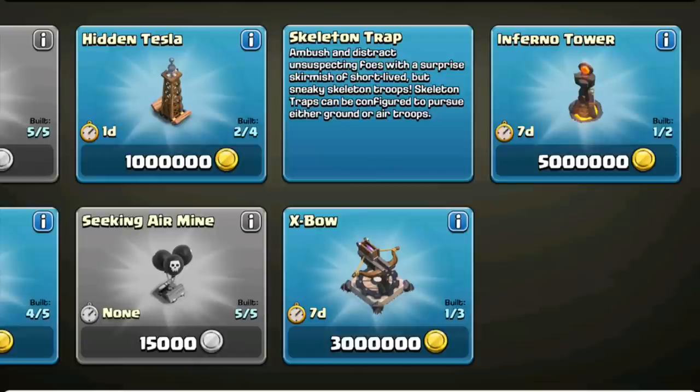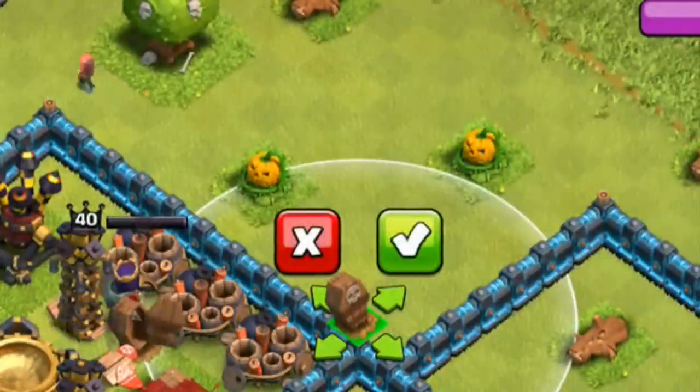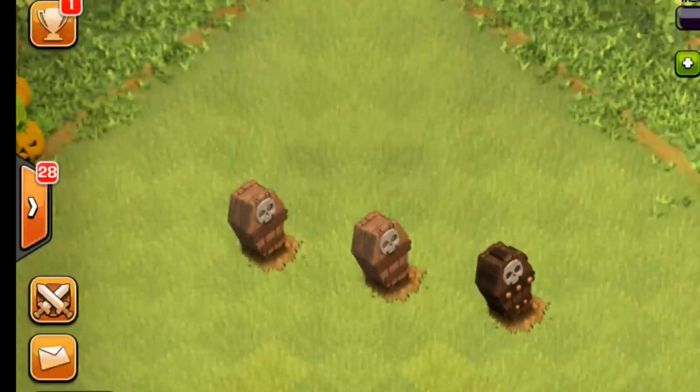Skeleton Traps can be configured to pursue either ground or air troops. You do have to decide which setting you want — ground or air — dependent upon how you want it to defend your village. But they are quite sneaky. Look at that, they only take up one-by-one space, so you can place them in lots of different places.